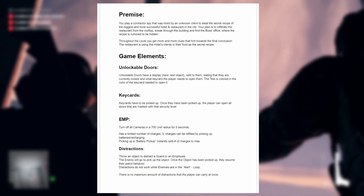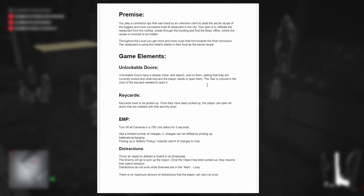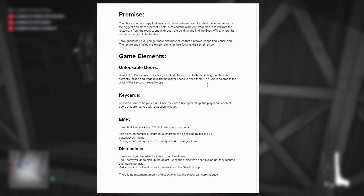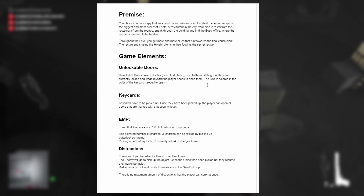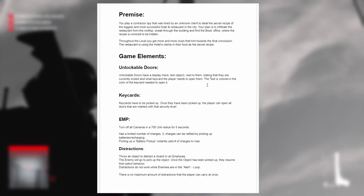Now the premise is still the same but I changed some game elements. The unlockable doors still exist but instead of buttons, now we just have key cards because key cards work a lot better. You just pick one up and now you can open a specific kind of door, instead of having a button to press where the player has to remember which door opens with which button. You can just pick up a key card and then a specific security level of doors — maybe two or three doors — can be opened with it.